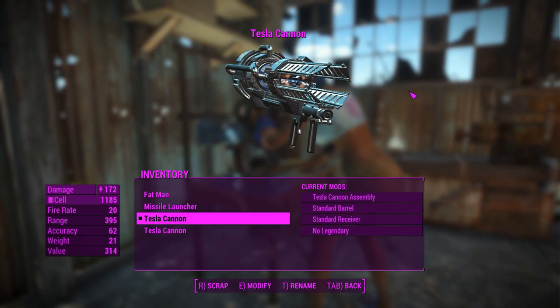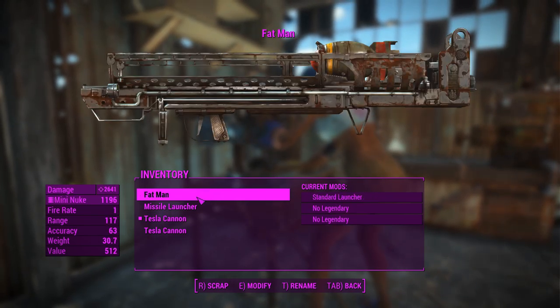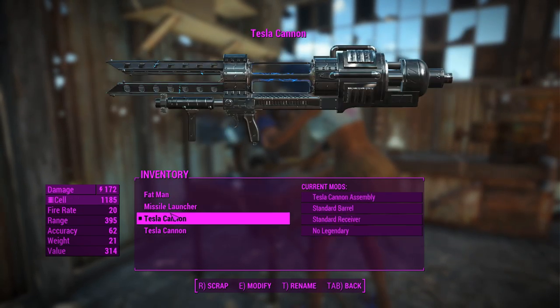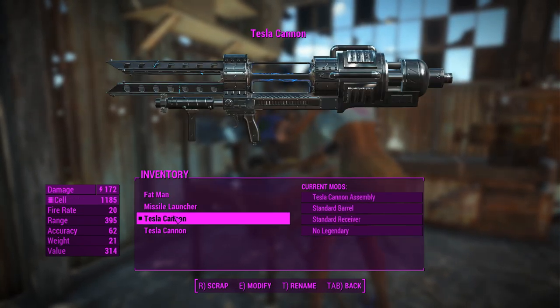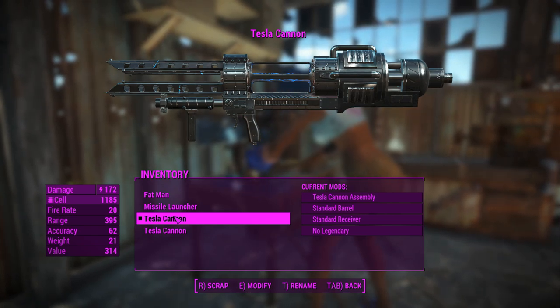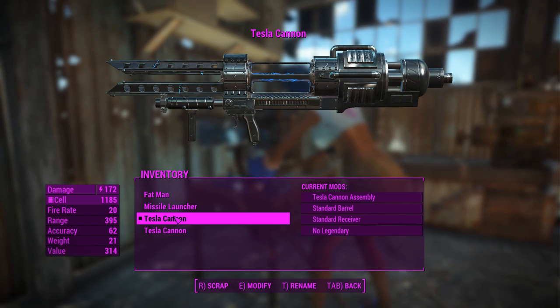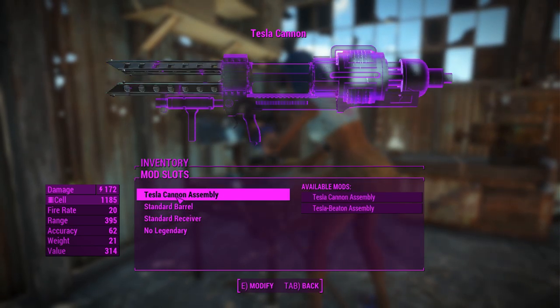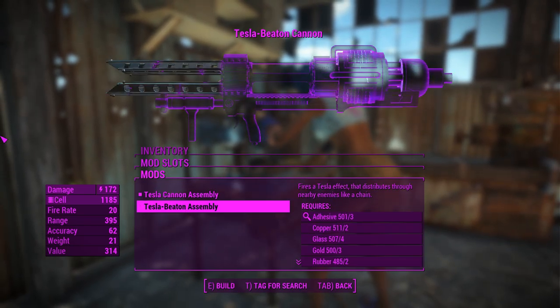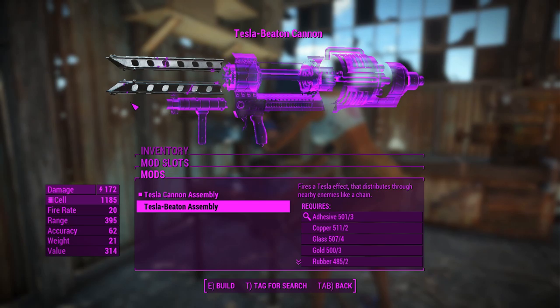Basically, this thing is like a hitscan heavy gun. Just to compare the damage first off, you'll notice how the Missile Launcher and the Fat Man heavily outclass it, but keep in mind this thing does a high rate of fire. It is hitscan too, and it'll do a pulse grenade explosion — honestly, I don't like the sound that it makes. You can have the Beaten assembly here, which makes the Beaten less unique, but whatever.